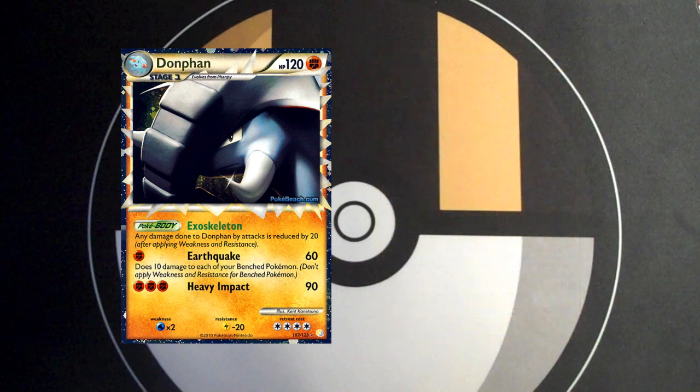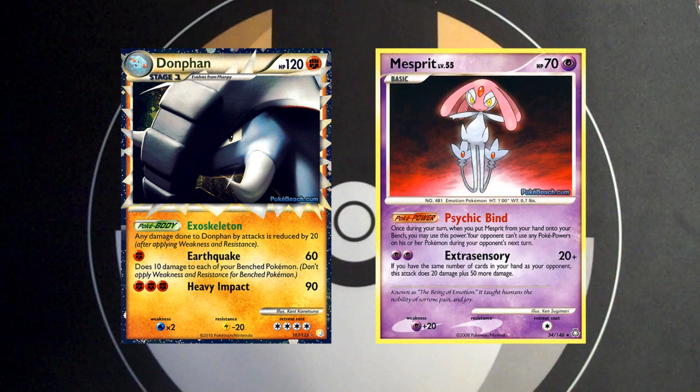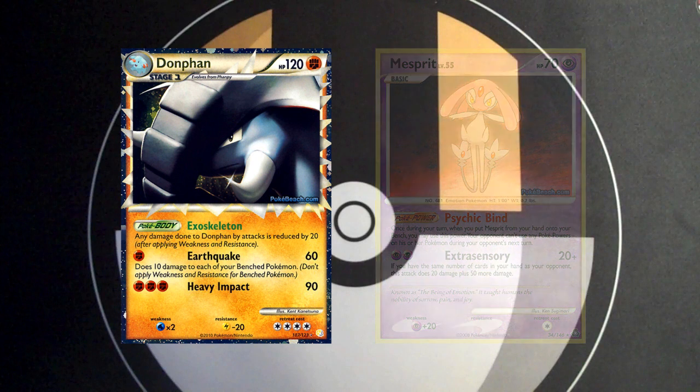The third variant, and in my opinion one of the best all around, is Donphan Mesprit. This variant aims to get Donphan out while giving a few turns of Power Lock with Mesprit's Psychic Bind. The Super Scoop-Ups are often used to reuse Mesprits instead of healing Donphan, and with enough Mesprit drops early game, the deck can win by simply overpowering you before you get the setup. Mesprit might sound like an unlikely combo, but slowing your opponent down and preventing them from using powers is a sound strategy, especially since you have the bench space for it.